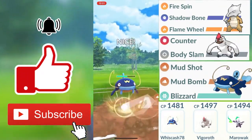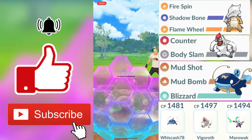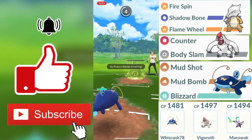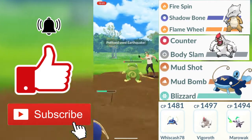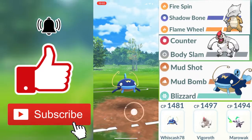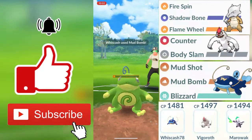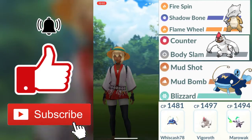My final Pokemon is going to be my Whiscash. Whiscash being a ground and water type Pokemon, both of us are going to be doing neutral damage. I do know he will probably be getting to a charge move because he got a good farm-down on both my Snorlax and my Vigoroth. He does throw in the Earthquake, but with one HP left my Whiscash does get to a Mud Bomb, which actually saved our team right there. Mud Bomb does enough damage to faint my opponent's Politoed, allowing us to win the second round.